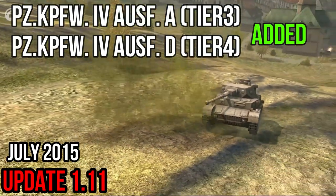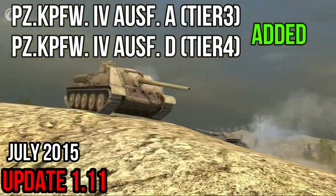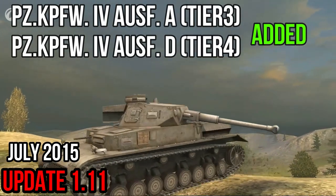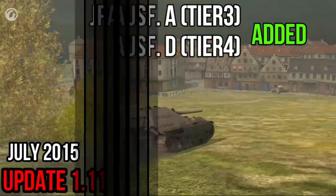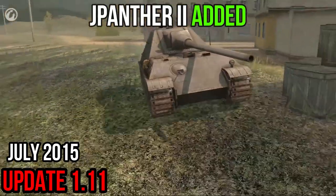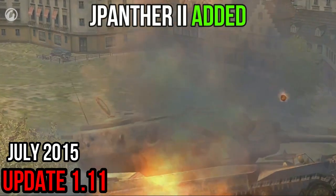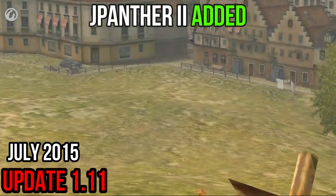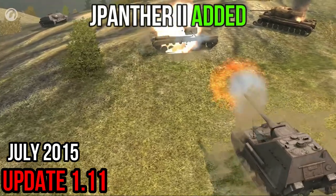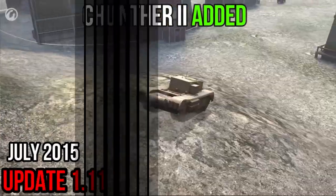Germany receives two Panzerkampfwagen IV medium tanks at Tiers III and IV — versatile and easy to master with the usual German reliability. One of the most popular tank destroyers in World of Tanks on PC, the Jagdpanther II, also arrives at Tier VIII. Its secret lies in its outstanding gun, which has high accuracy, armor penetration, and damage. This TD has almost no drawbacks — it's fast, maneuverable, and quite well-armored as well.